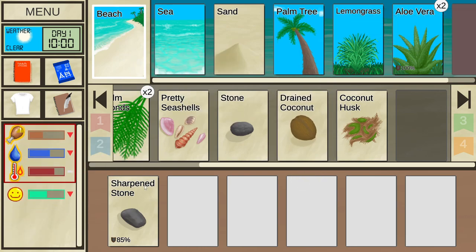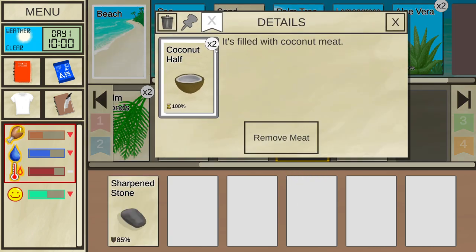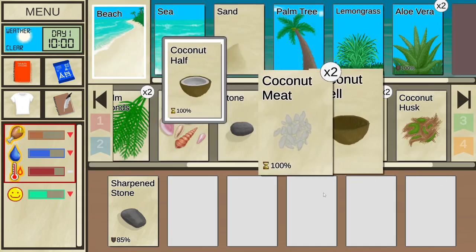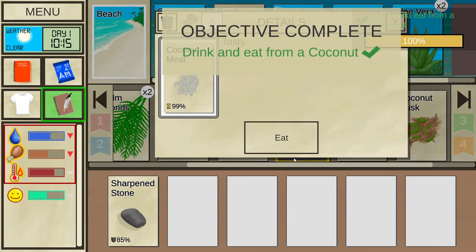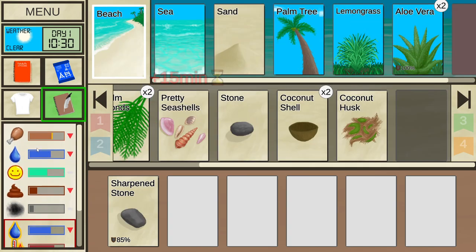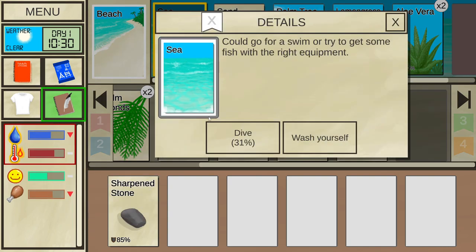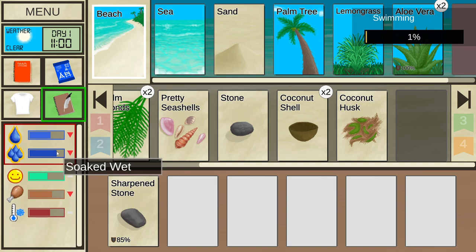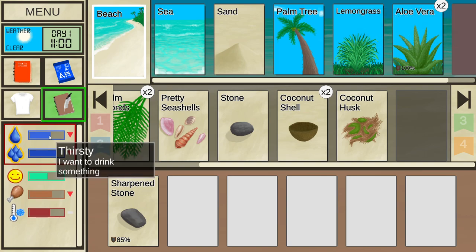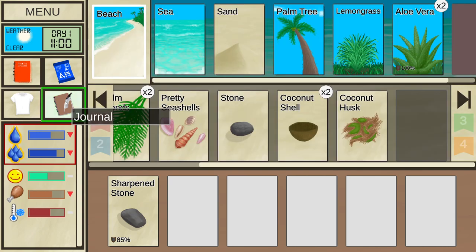Let's drink it to fix our thirst, but it's also adding some stool. You need to watch out for the stool. Now we crack it in two and eat the meat inside. As long as we're not thirsty and not hungry, we are good. Let's do another dive to get rid of the very hot meter. We can also remove hotness by removing some clothes, but I don't think that's really needed.